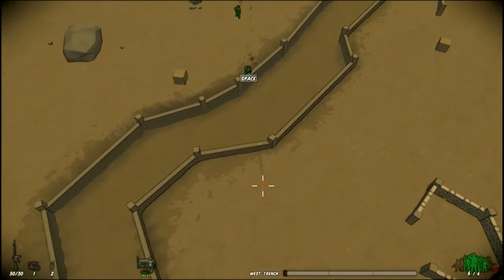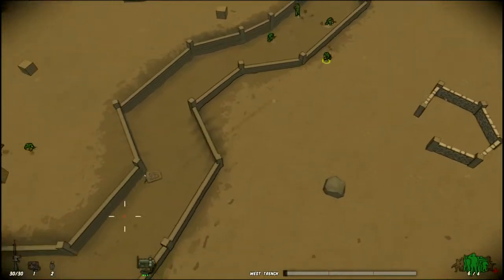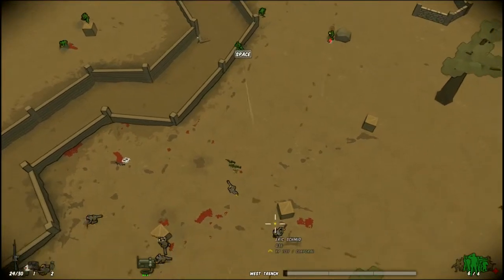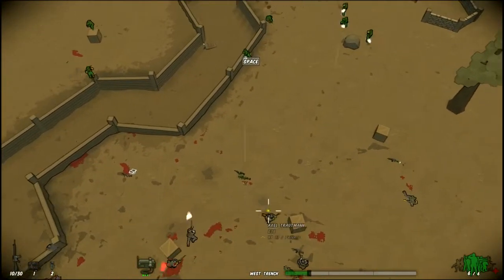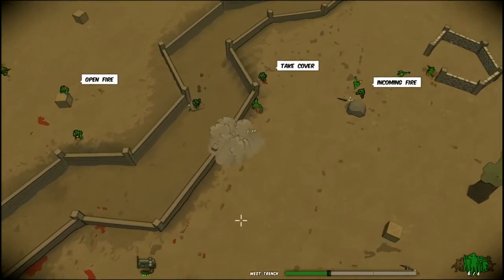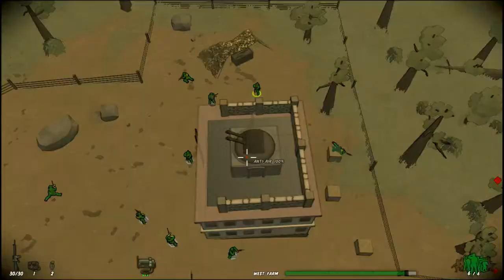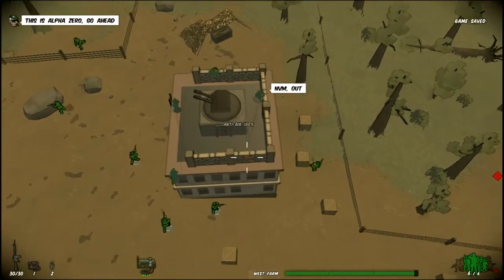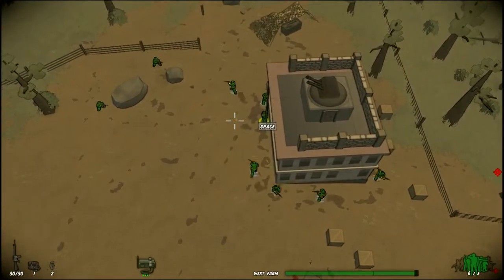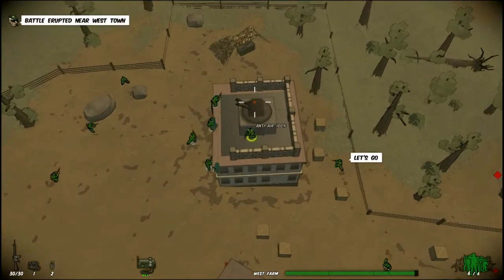Now we're taking this west trench. The hospital? Yeah. Breaking the Geneva Convention. Although, I think the way the Geneva Convention works — if there is an enemy there and they're breaking it, you can request permission to attack it. I still got anti-air. We have to destroy it? Can I get inside the anti-air? Pretty sweet. I think we have to destroy it.